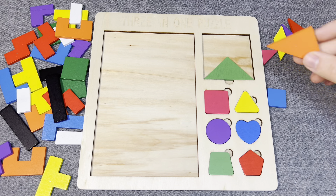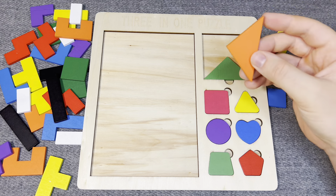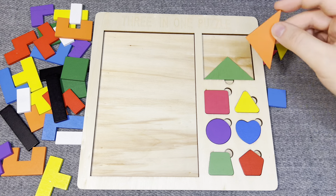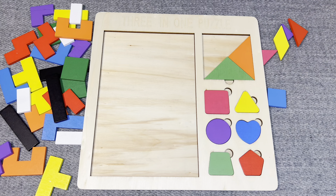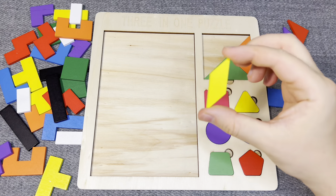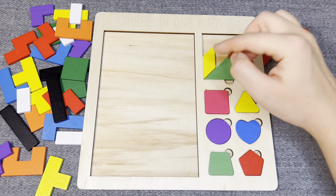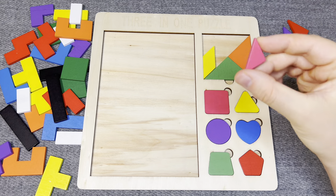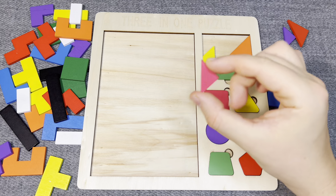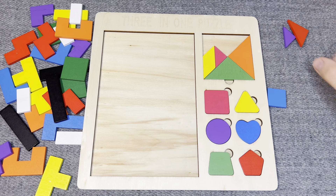This is a green triangle. Hmm, nice! This is orange triangle. Nice! This is yellow rhombus. Oh, nice! Nice! This is pink triangle.